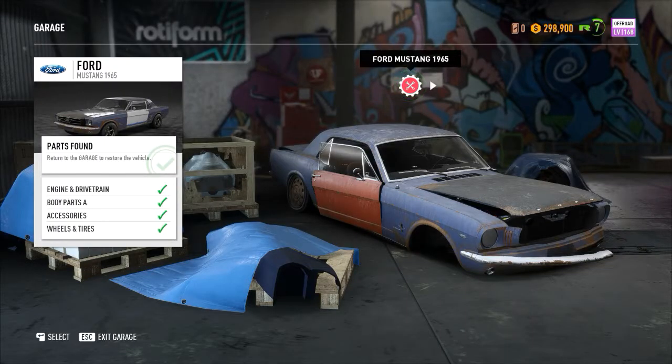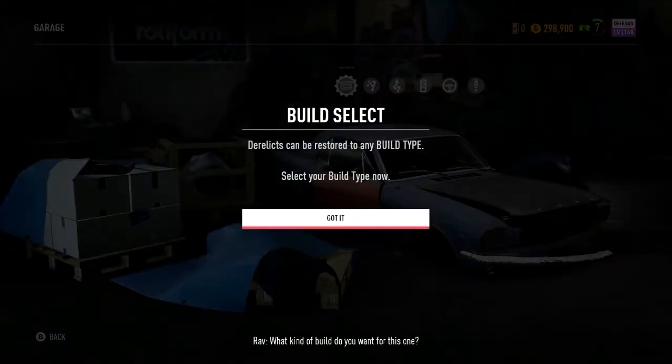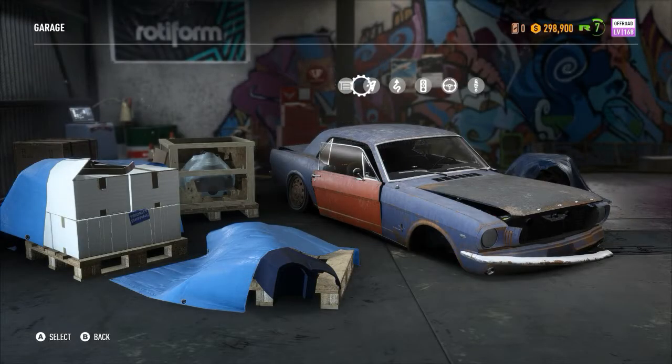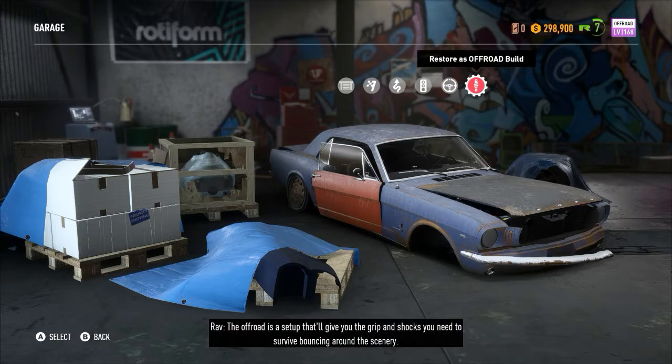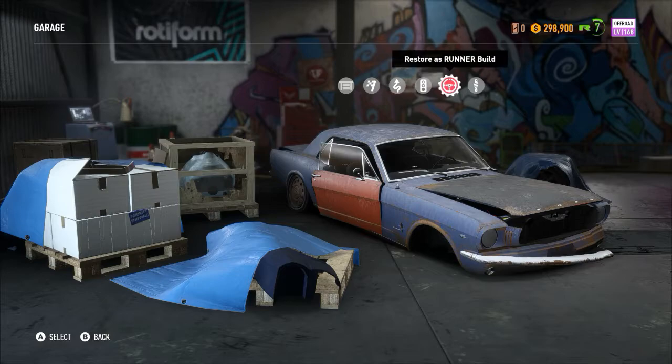We're back in the garage with all the derelict components — you can see the wheels, the fenders, the engine, and the last part behind the screen. Now I have to select which type to build: race build, grip build, drag build, runner build, or off-road build. Off-road would be cool, but it's a little too sporty for a runner build — I typically think of runner cars as four-door or lounge-style.